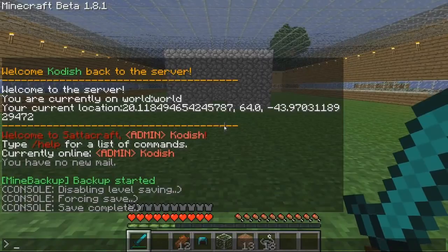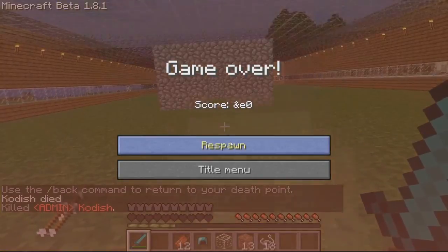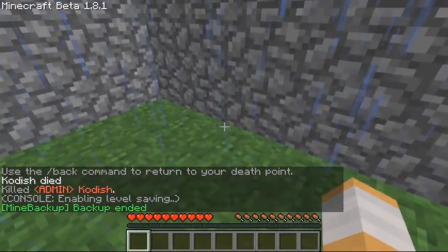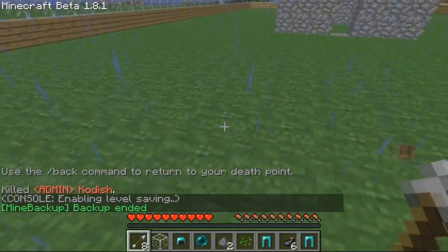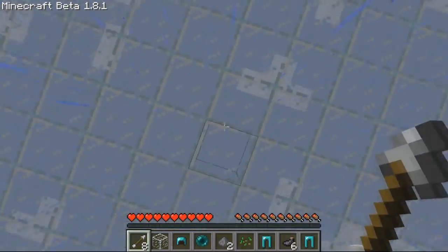If I type forward-slash kill Kodish, you see I die and the XP orbs are flying around. When I click Respawn, they should all disappear by the time I get back. And then I come back over — there's some seeds, but no XP. So therefore that won't lag out your server.